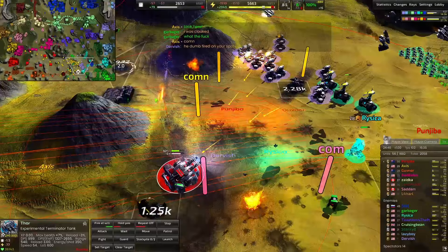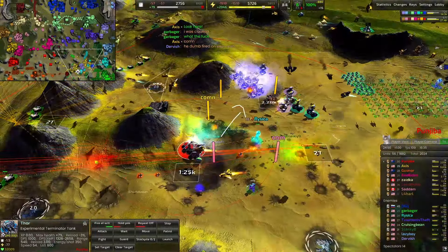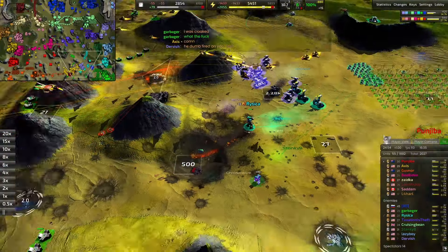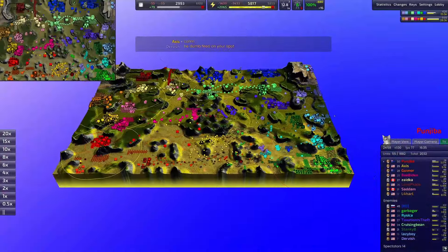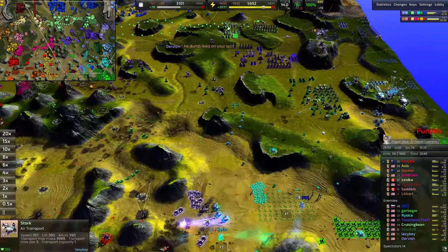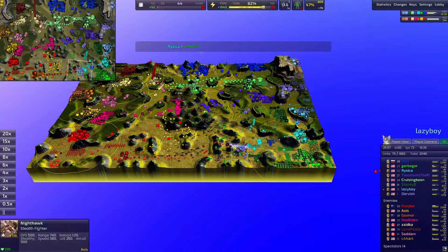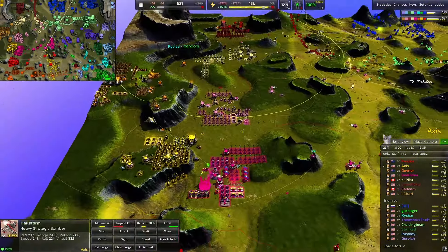The Thor is down to 60% but it's going to hold on quite a bit longer. If it just got a little closer to those Mausers — so many Mausers dead. The Thor is taking the path of retreat though. Risika's commander would be taken out anyway — nice D-gun there from our boy in blue. Fantastic cloak D-gun. In terms of the air war it goes to Axis uncontested.